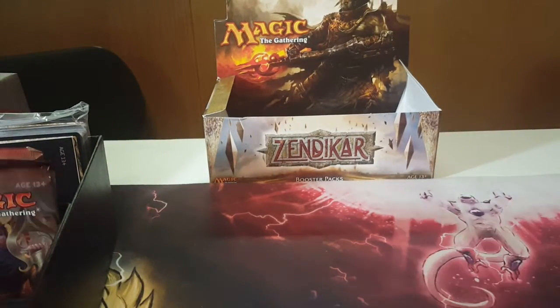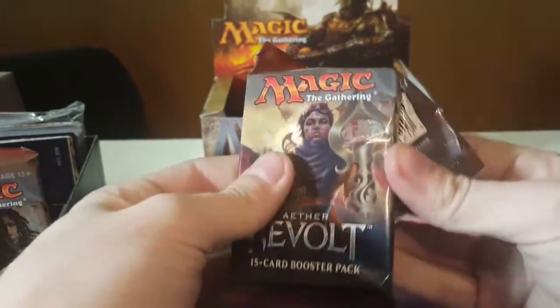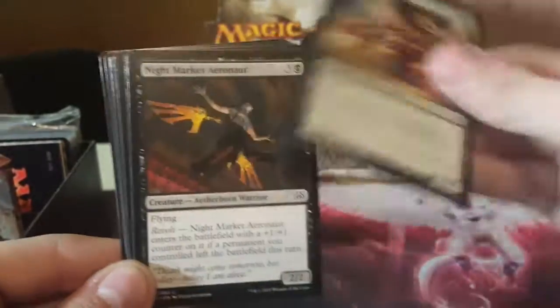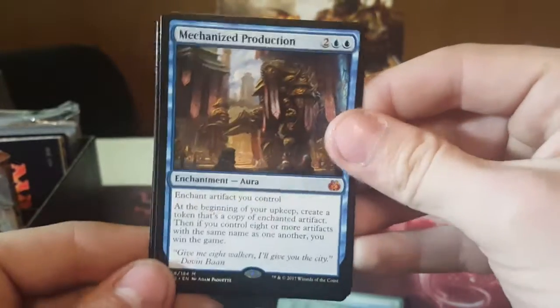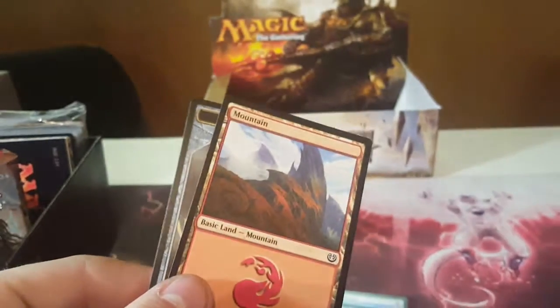Pack number nine — no foils yet. Until now. Onto our commons and our — ooh, Mechanized Production! So that's our second mythic. We've got a Fen Hauler, so that's not a good foil.